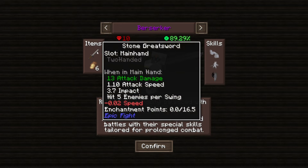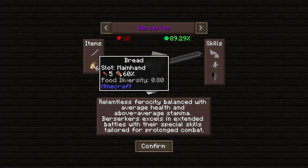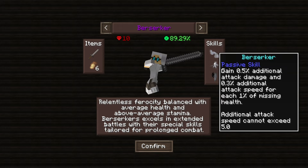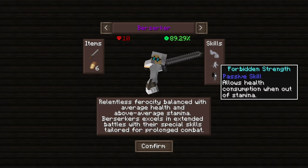The Berserker starts with the Stone Greatsword with 13 attack damage — a little slower but it can hit five enemies per swing. The Berserker passive skill grants 0.5 additional attack damage and 0.3 additional attack speed for each one percent of missing health; additional attack speed cannot exceed five. The Forbidden Strength passive skill allows health consumption when out of stamina.